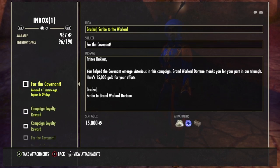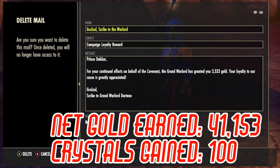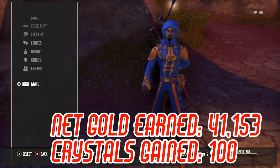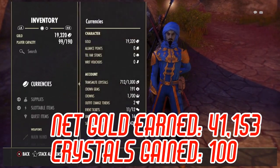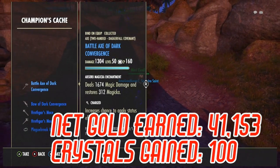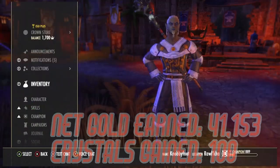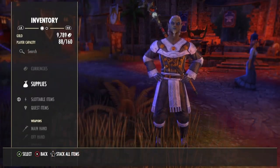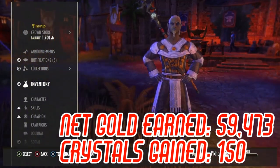At the end of every campaign you get a campaign loyalty reward. All you need to do to maximize your profits is make sure you finish in the top 20 or so of the campaign, which is a lot easier to do than you think even with a PvE character. Each color represents whatever tier you finished in.